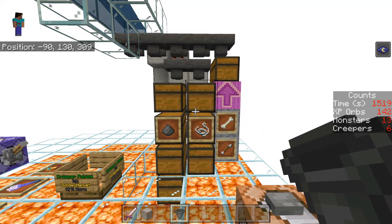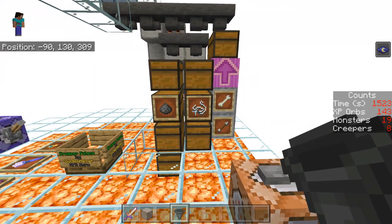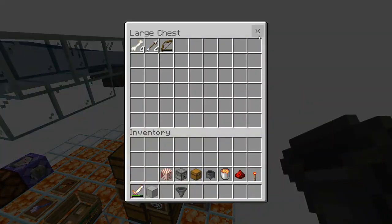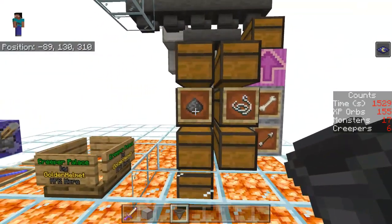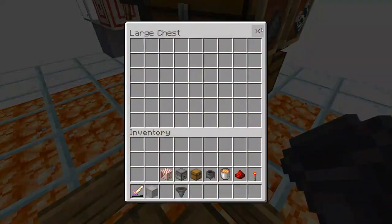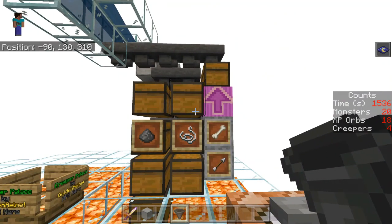Now for the sorting. I set up this storage to sort gunpowder and string into their own sections and then allow skeleton drops to mix at the end — that fit with my display goal of making it easy to measure rates for the farm. You may want to add filters for arrows and bones as well, even though the amounts are tiny. Or you may want to burn everything except the gunpowder if that's all you want from the farm. I'll show how to do that after I detail item filters.